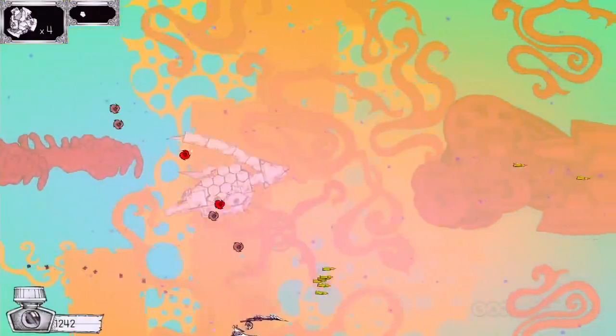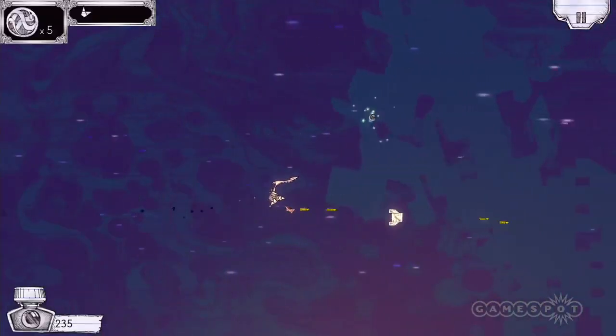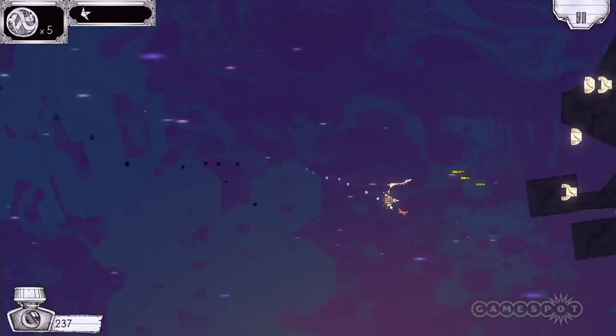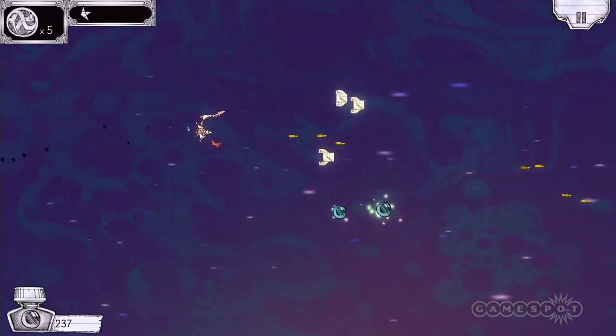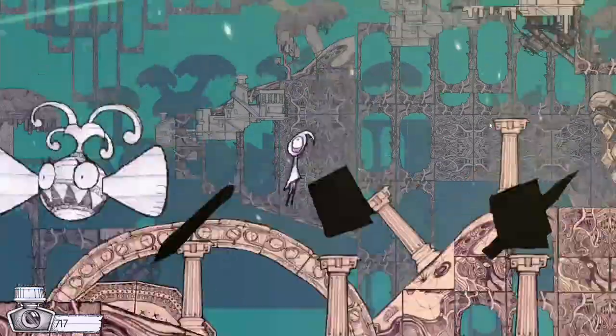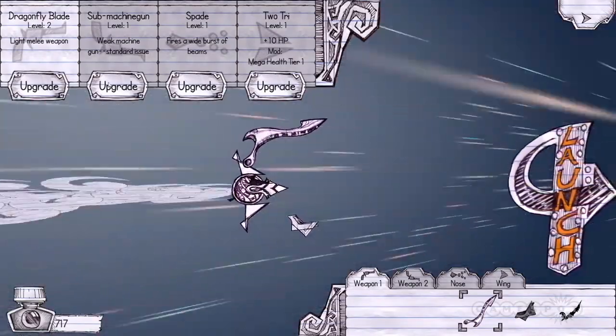Most of the time, Ballpoint Universe Infinite plays like a side-scrolling shooter. The slight clumsiness of the platforming is also evident in the shooting, but space missions rarely require great precision. Instead, they're more like bizarre laboratories where you try out different ship configurations and discover the most efficient methods of killing.